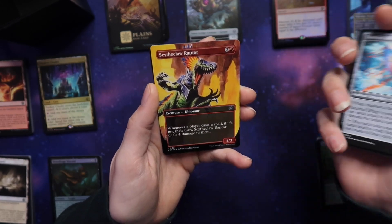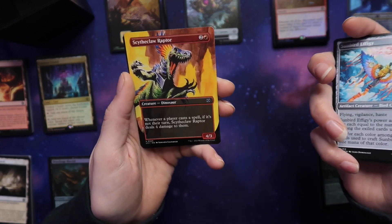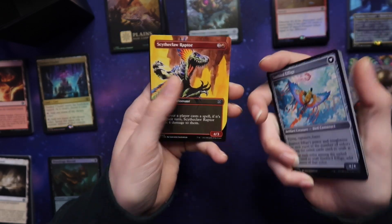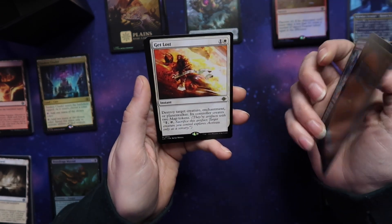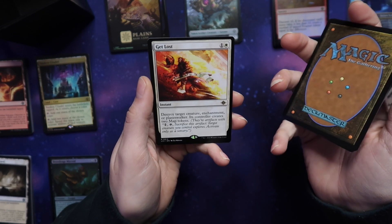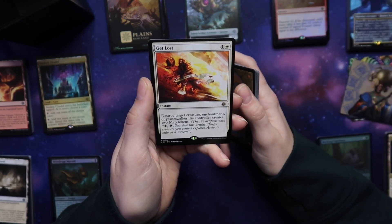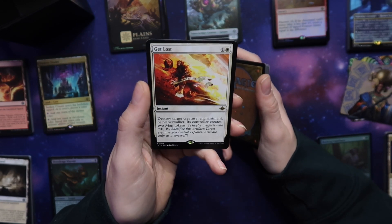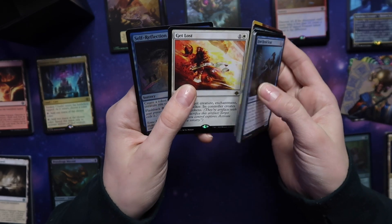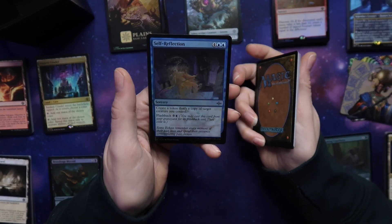Zoetic Glyph — enchantment artifact. Sunbird Standard — Sunbird, add one mana of any color. We got another one of the dinosaurs — holy cow! Sunbird Effigy — flying, vigilance, and haste equal to the number of colors among the exile cards used to craft it. I like these crafting cards — there's been one in every pack. Very interesting. I have two of these now — the exact same card. Get Lost — destroy target creature. Sacrifice target creature you control, that creature explores. Self Reflection — that's pretty good.